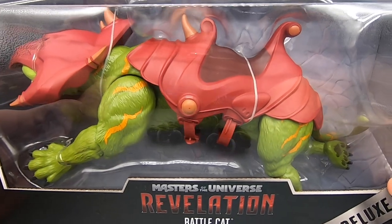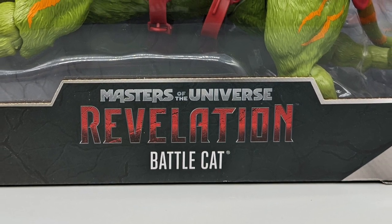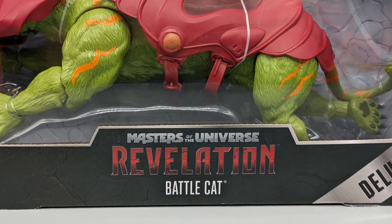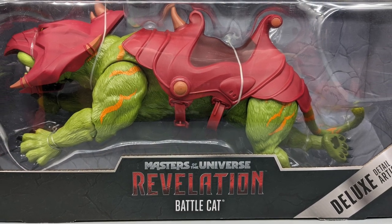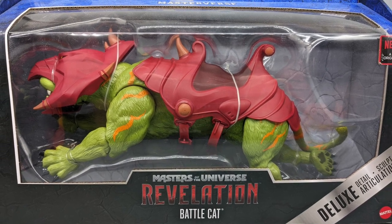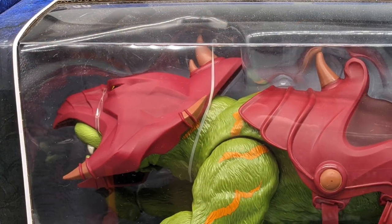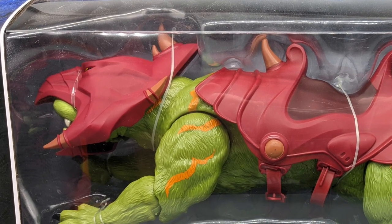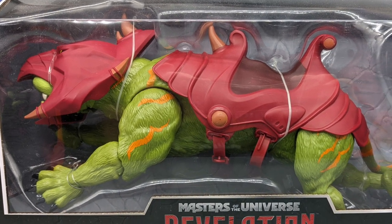Let's take a look at Masters of the Universe Revelation Battle Cat from Masterverse. Mattel's multiverse of the Masters of the Universe kicks off with the Revelation line, and this is the Battle Cat that came with that line. Battle Cat just comes with Battle Cat and that is it — no accessories, no extra stuff of course besides saddle and helmet on Battle Cat, but no other accessories included in the package.